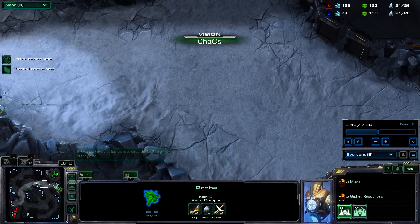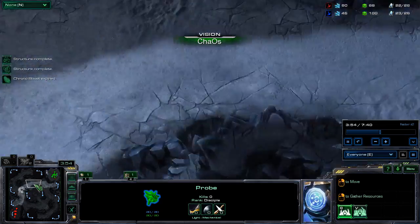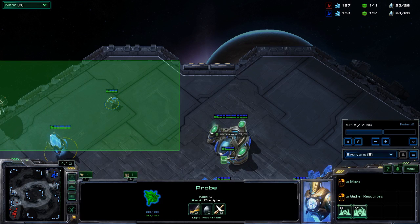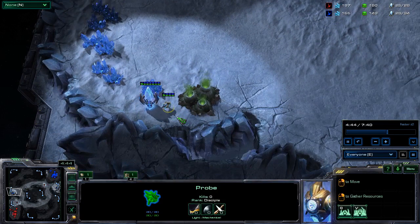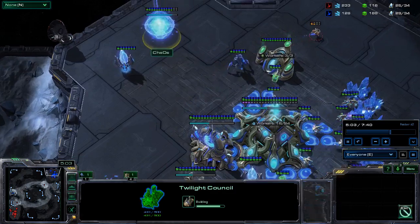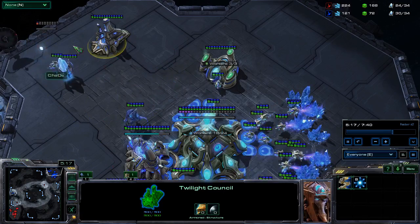I send my probe back to my base but then immediately turn around, wanting to scout again later. The Cybernetics Core gets up, 100 minerals comes, and the Twilight Council goes down. I also build a forward pylon because in my previous games I've been really bad about getting forward pylons up and making sure I can warp in really close. He comes in and actually scouts the Twilight Council, so I'm a little bit worried, but I still choose to go ahead with it.